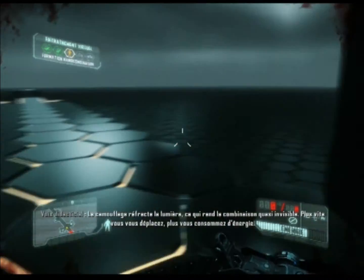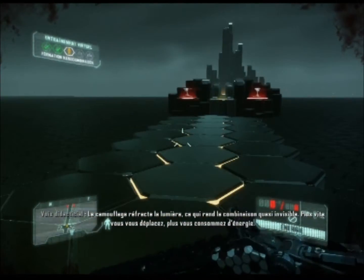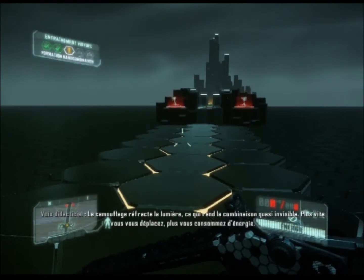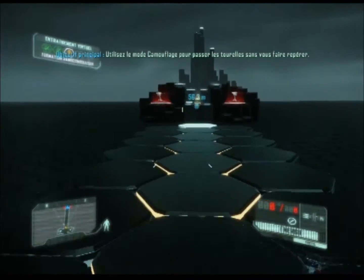Le camouflage réfracte la lumière, ce qui rend la combinaison quasi invisible. Plus vite vous vous déplacez, plus vous consommez d'énergie. Camouflage activé.